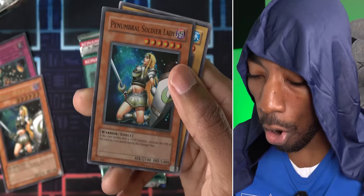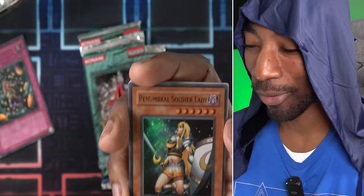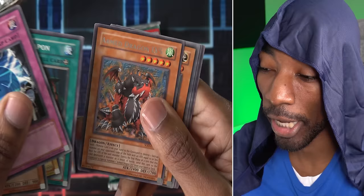Ninjutsu Art of Decoy, Level Up, Noble Man-Eater Bug — and a super rare Penumbral Soldier Lady! I didn't know this could happen, but in the same box I got her super and her ultimate rare form. Armed Dragon Level 3, Skull Dog Maron, Fusion Weapon, and Armed Dragon Level 5.